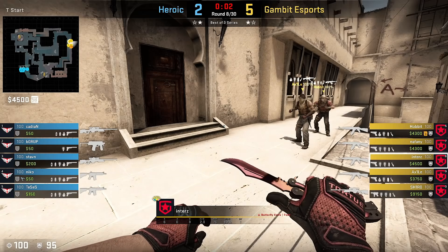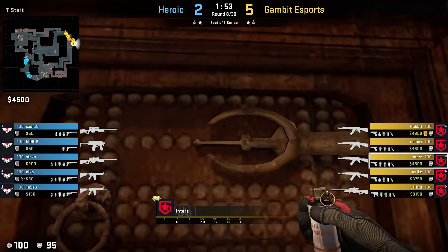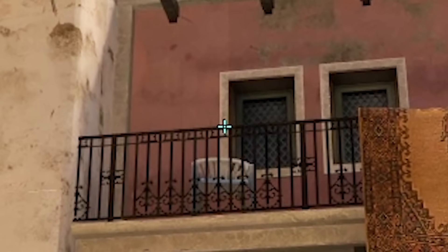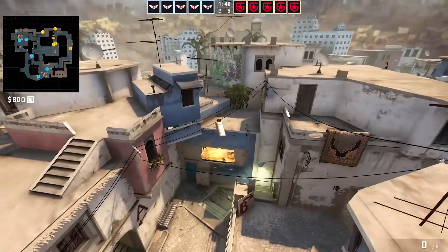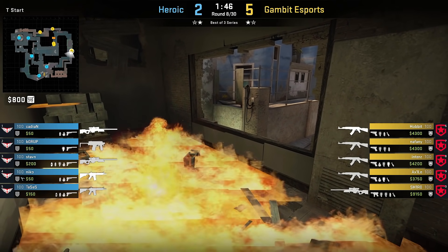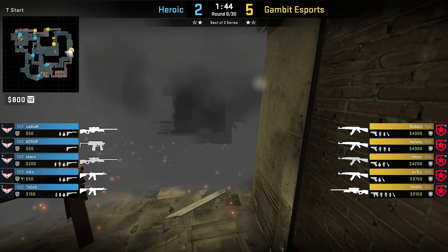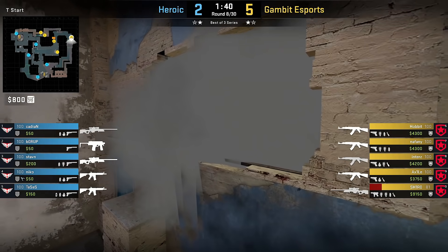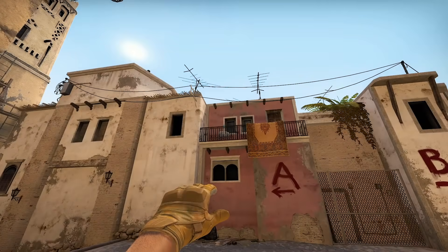Next up, Entes with a 2-in-1 Mirage window smoke. He crouches in the middle of the T-spawn door, aims where the window white border plus balcony edge meet, then moves a bit forward and jump throws a smoke. This trajectory is awesome because it wouldn't matter if opponents molly the window or not — the smoke will still be covering it, so enemies have no free chances to peek from window. In this round the window got mollied, and as you can see, the smoke leaves no gaps for opponents to work with, plus the smoke will work without the fire as well.